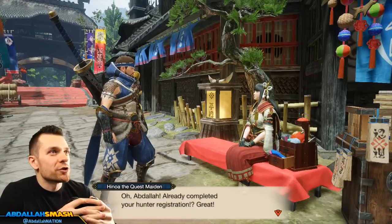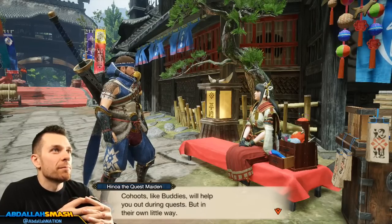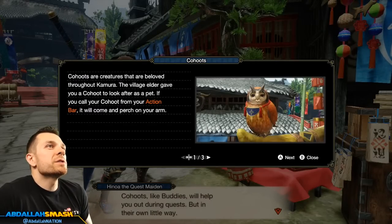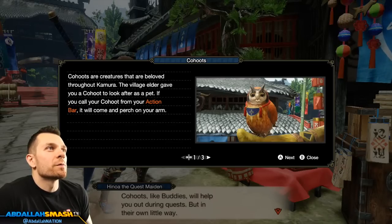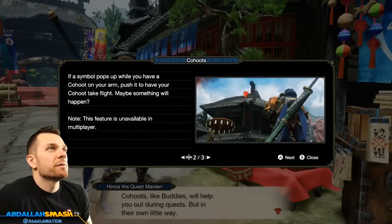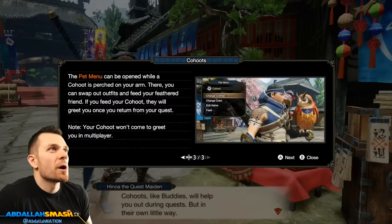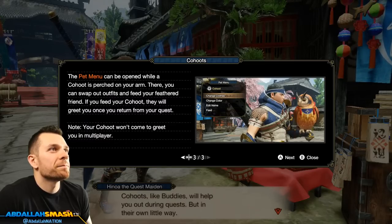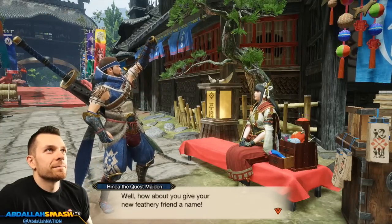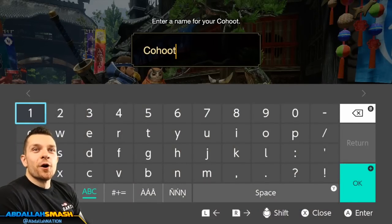Abdallah, you've already completed your registration. I retrieved your Kohoot from Elder Fugen — it's so cute, you're going to love it. Kohoots like buddies will help you out during quests in their own little way. I don't remember these being a thing. If you call your Kohoot from the action bar, it'll come and perch on your arm. If a symbol pops up and you have a Kohoot on your arm, push it to have your Kohoot take flight — maybe something will happen. The pet menu can be opened while it's perched on your arm.